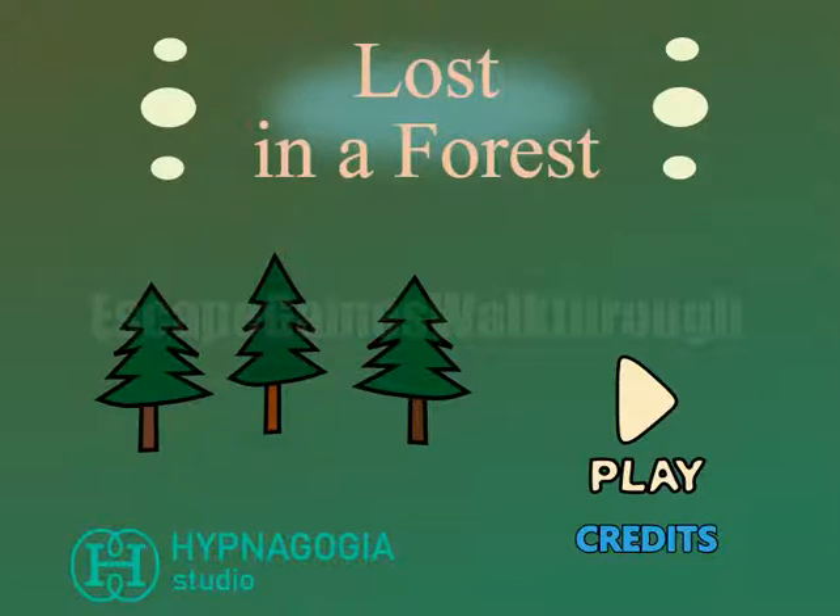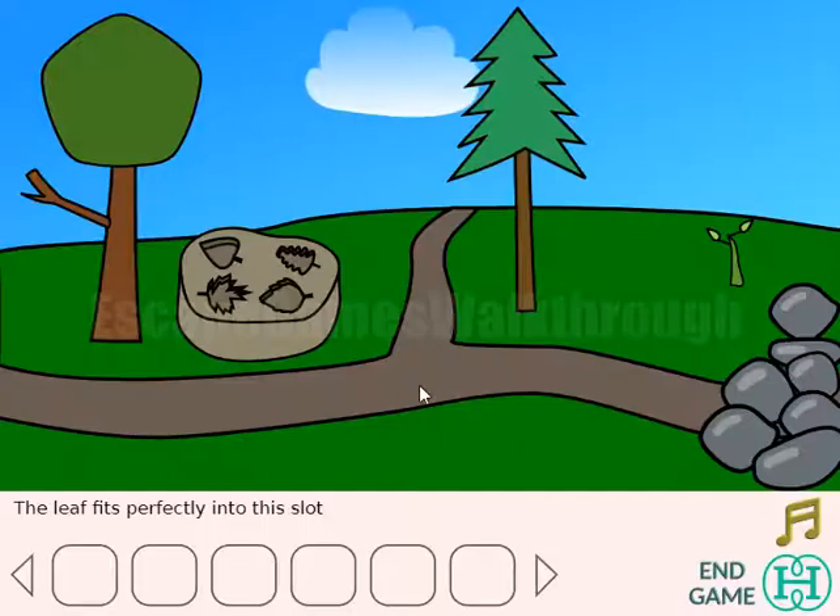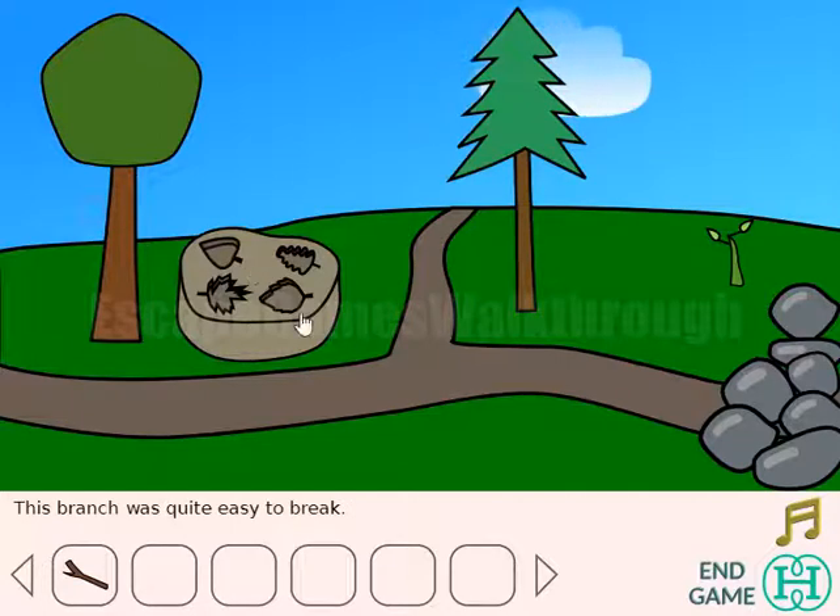We are playing Lost in the Forest by Hypnagogia Studio. Let's begin. We are in the forest and we need to find four leaves to obtain the map to escape from the forest.